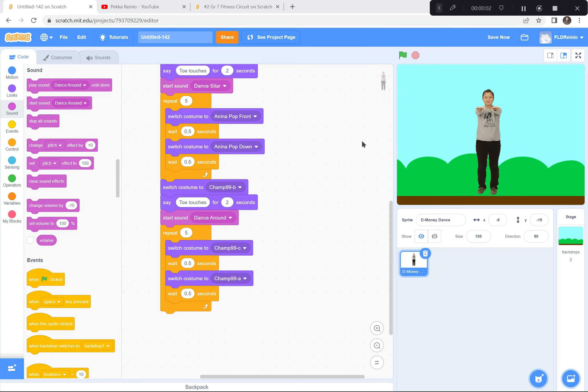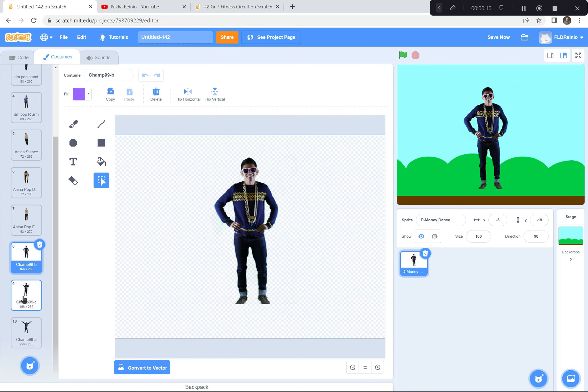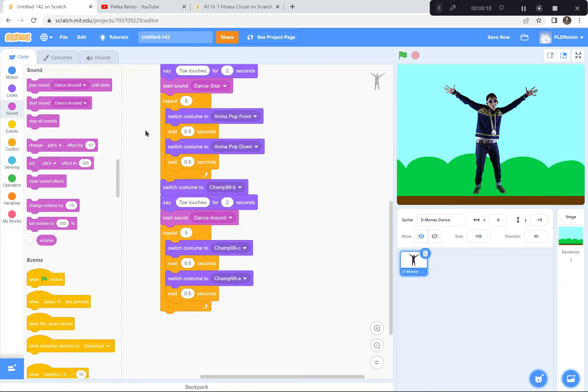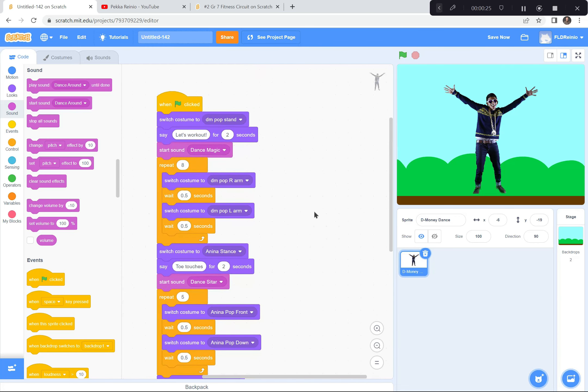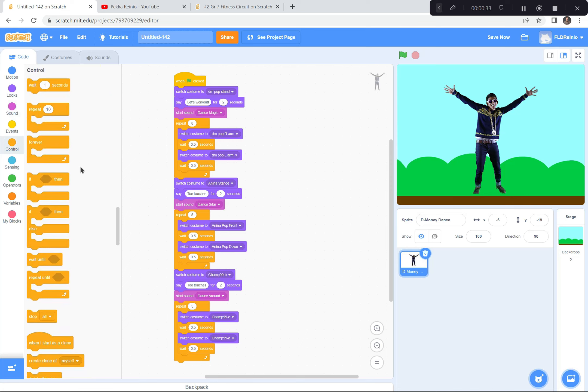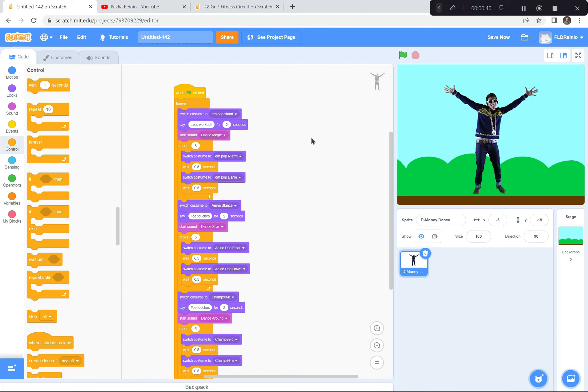While you were working, I also continued. I got Champ — there's a stance pose, then he does his fitness routine going from one move to the other back and forth, and I have a great piece of music called Dance Around to go along with it. I've now coded three different characters to show some fitness moves. Now I'm going to put a big forever loop around the whole thing so it just keeps going and you can work out while watching this Scratch video.